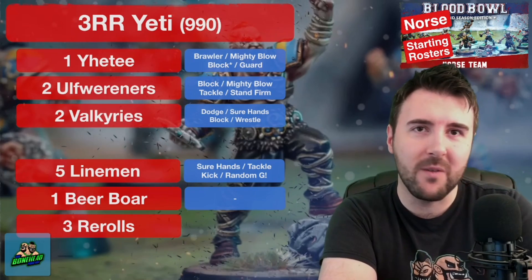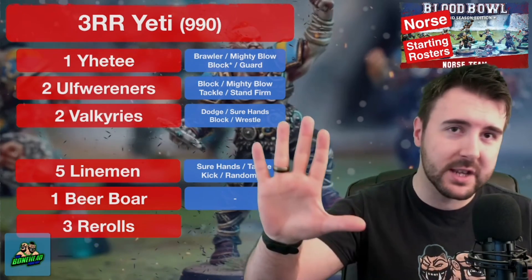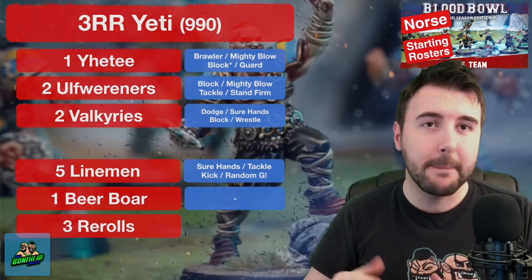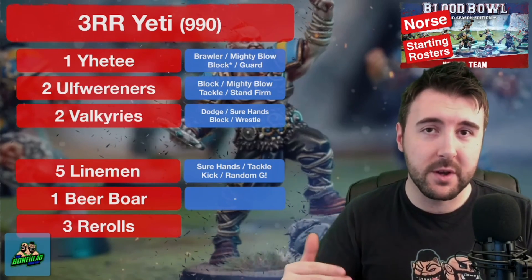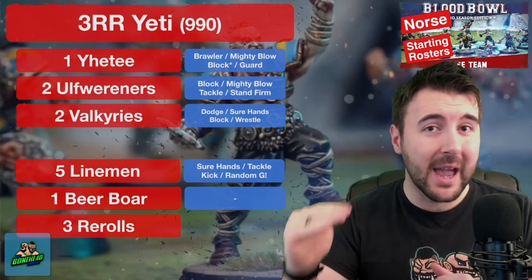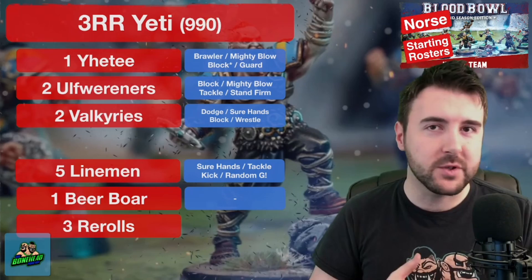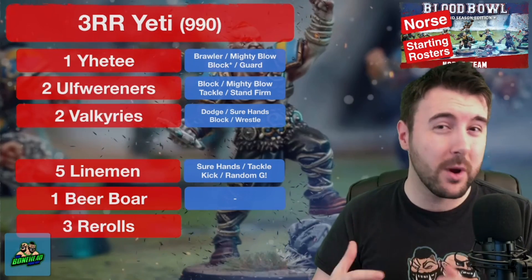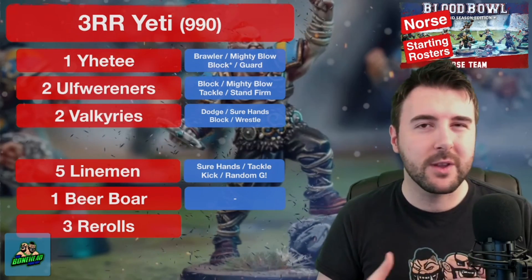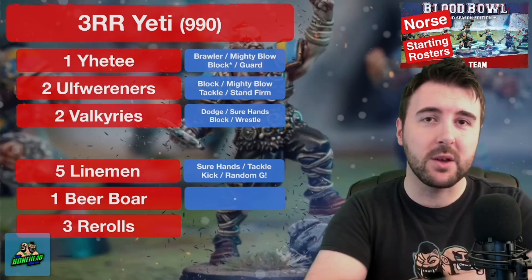On this roster we've got two Ulf Wurreners and two Valkyries. The two Ulfs are going to be your Strength 4 Blitzers. This roster does not have Berserkers — but here's the key: Ulf Wurreners are 105k, Valkyries are 95k, Berserkers are 90k. So if you want to swap out an Ulf Wurrener or both Valkyries for a Berserker you absolutely can. I personally think the Berserker's role is awesome — Jump Up, Frenzy, and Block is great — but you've got Block linemen and Strength 4 Frenzy on the Ulf. I'd rather have Strength 4 Frenzy than Strength 3 Frenzy with Block.